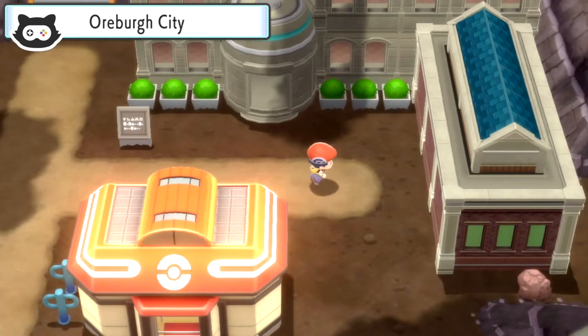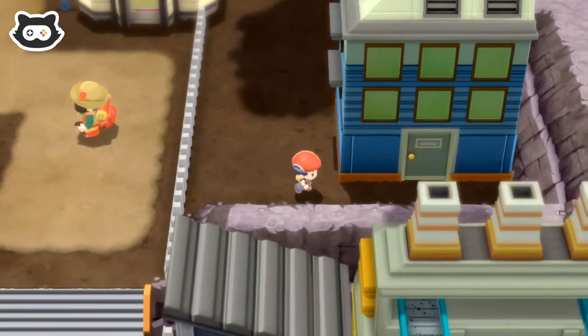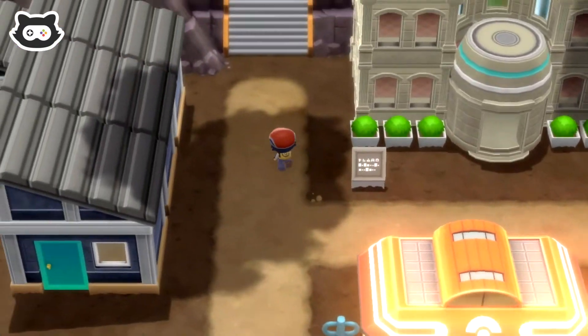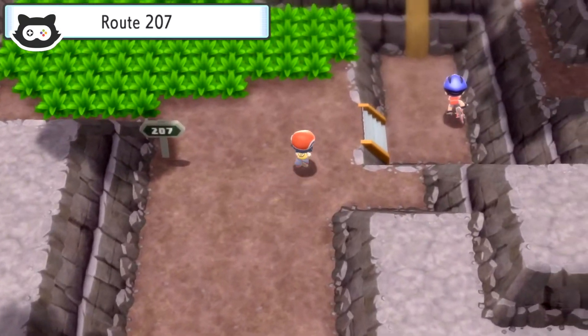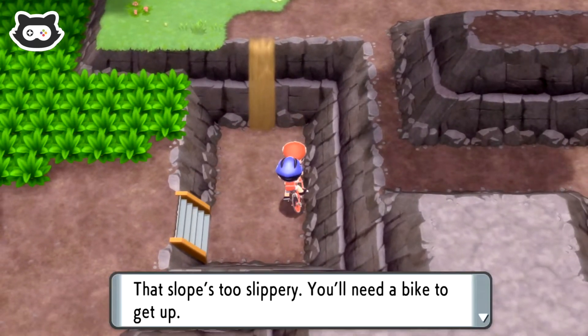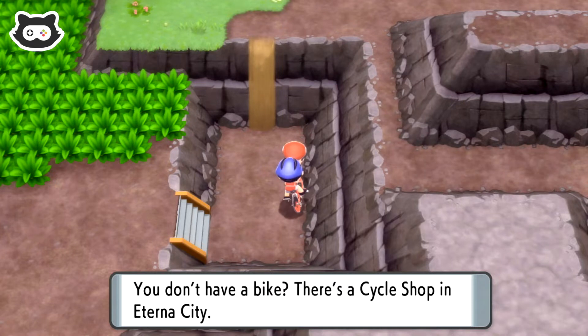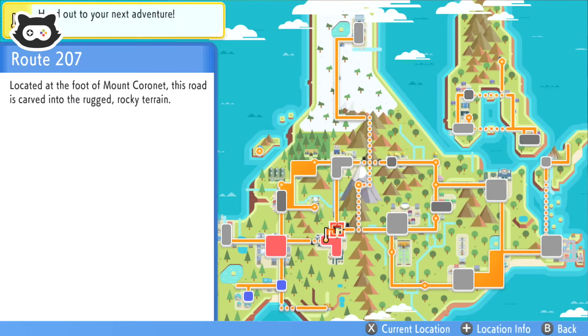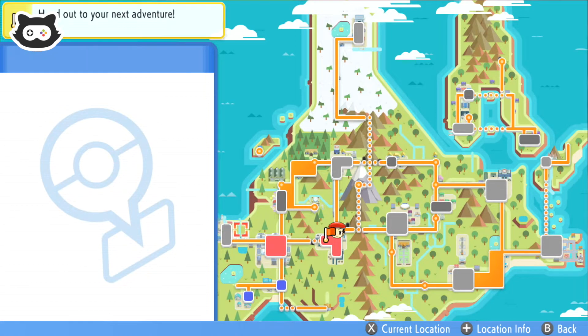So where do we go next? We can't really get through the north part of town - that slope's too slippery. You need a bike to get up. There's a cycle shop in Eterna City. Where's Eterna City? And how do we get to Eterna City if we need a bike to get there?